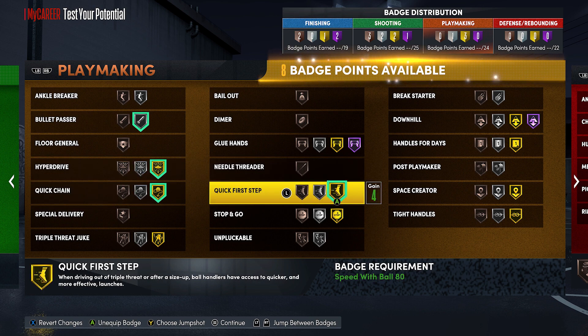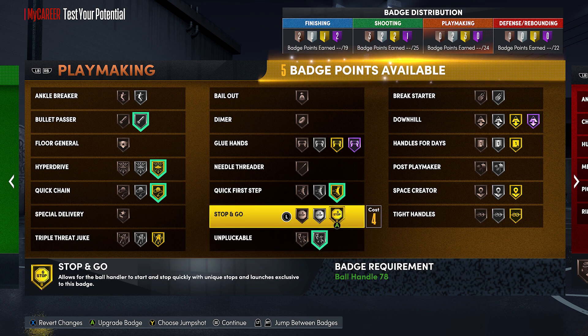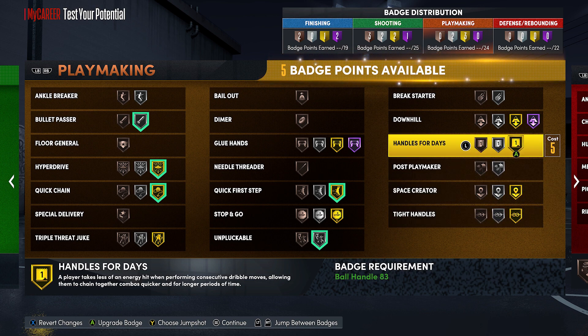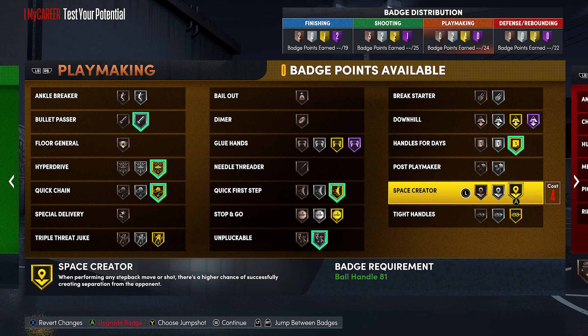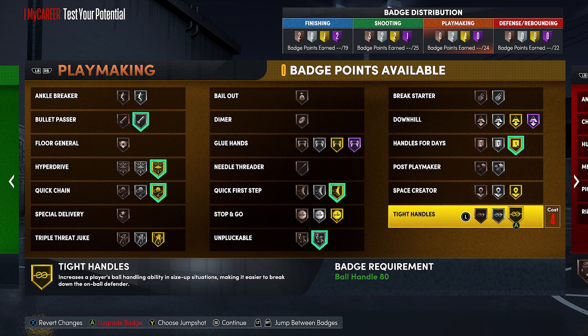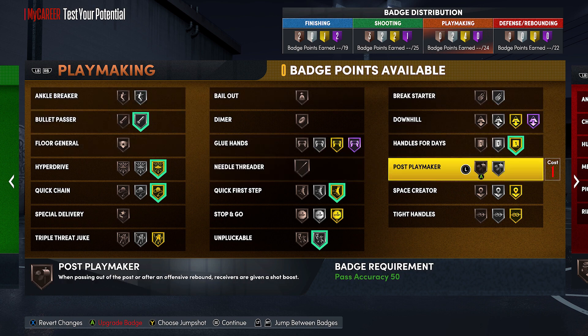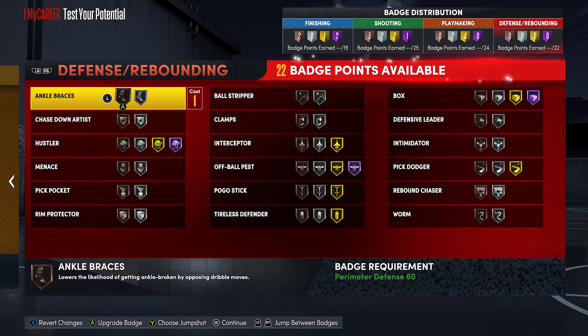With the playmaking badges, bullet passer on silver of course. Hyperdrive and quick chain on gold isn't the most necessary thing, but if you are handling the ball a lot, you may want the most speed possible and those badges will give it to you. Unpluckable on silver — they did nerf pickpocket but you still want that on because people are still going to be trying for plucks. Quick first step gold to be as fast as possible. Handles for days for the dribbling. There are badges like ankle breaker and tight handles you may want to switch on, especially if you're playing something like the 1v1 court where you don't need all the passing badges.